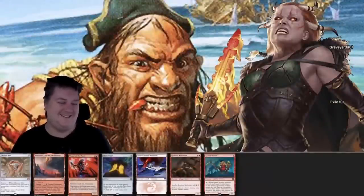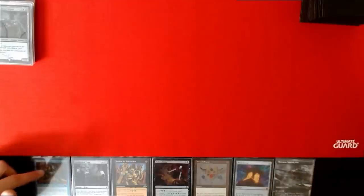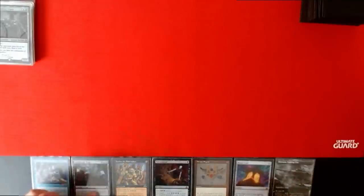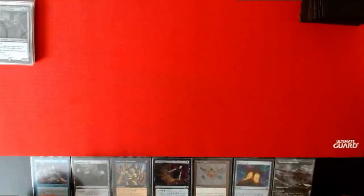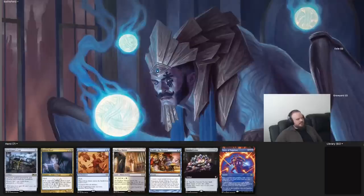I could definitely see pitching this hand. I have a lot of live draws, but if they deal with Dargo and/or Jessica, this hand might just fizzle. If they have artifact mana, this hand might not stop them at all. There are a lot of weaknesses — we don't really have a game plan except for Dargo bonks. Dargo bonks is funny. I haven't actually activated Jessica and Dargo together, so I'll keep it. It's a meme — I wouldn't recommend it, but it's funny.